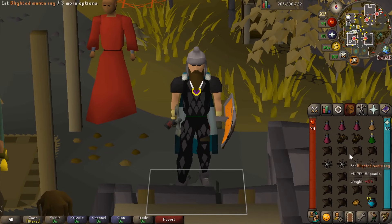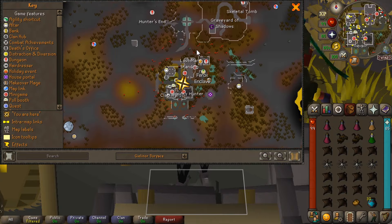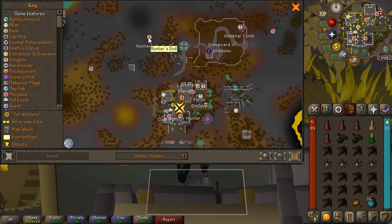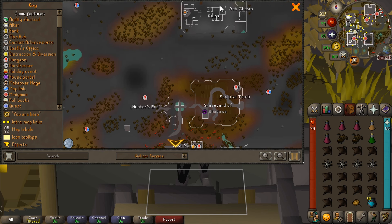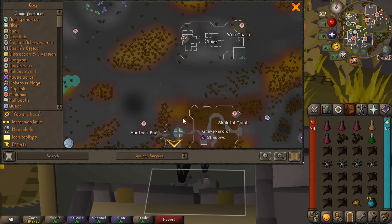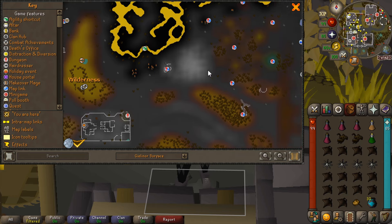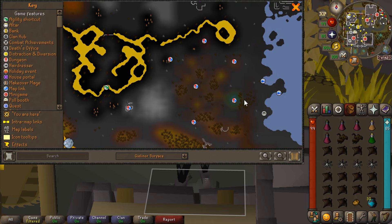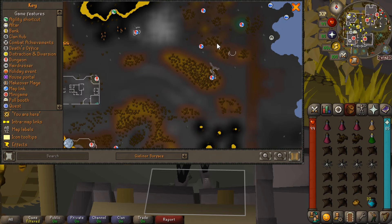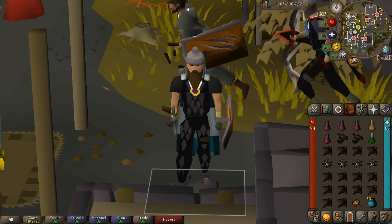So how do we actually get there? We're currently at Ferrox Enclave, located here in the wilderness, and we're going to be running north. You've got the Artio one here, the Calvar'ion one, and just north in these ruins you have the Web Chasm, which is where Spindel is located. We're running north then slightly northeast to the dungeon sign. If you were going to the Venenatis one, it's the Silk Chasm, a little bit further out and deeper into the wilderness.